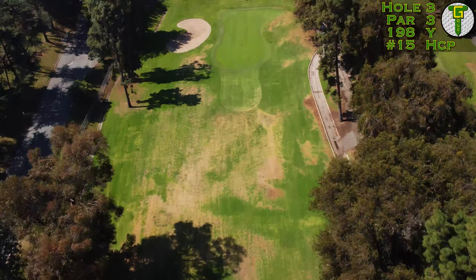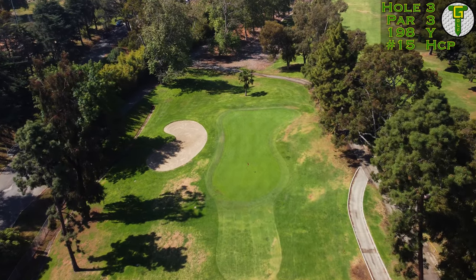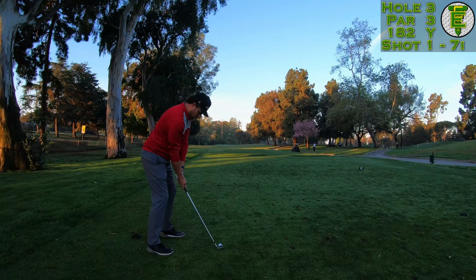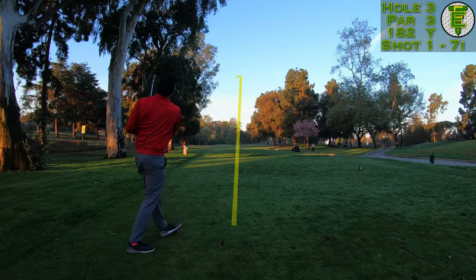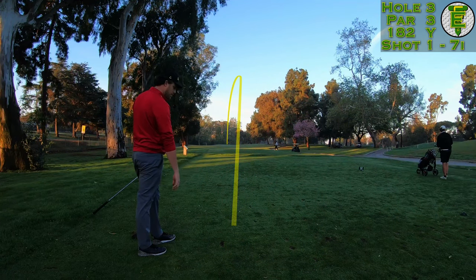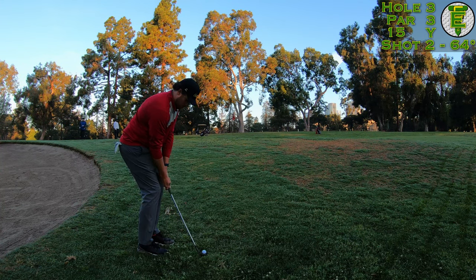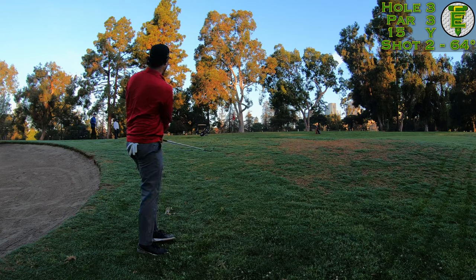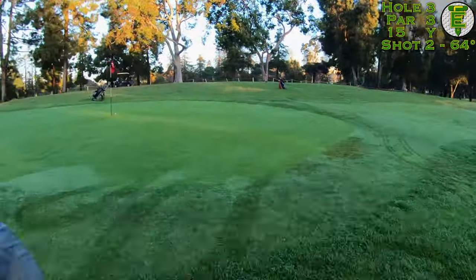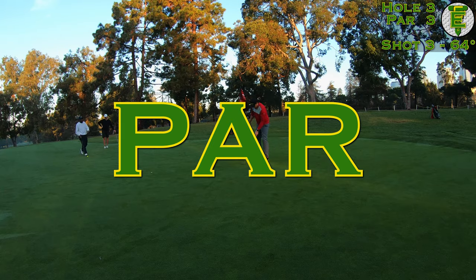On to the first par three of the day, playing 200 yards to the center from the black tees, but playing a little downhill so it's adjusted to 182 yards to a front flag. That's a nice comfortable seven iron for me, but unfortunately I tugged it big time. When you miss left on this hole you end up low, below the surface of the green. I chipped it up nice and close — that ball almost went in the hole — and tapped it in for par with the wedge.